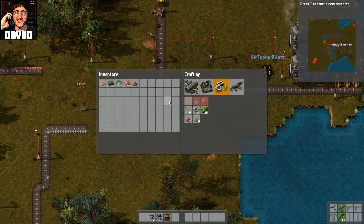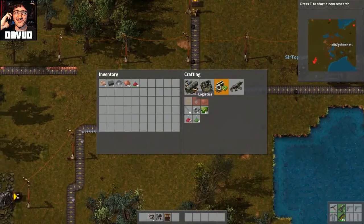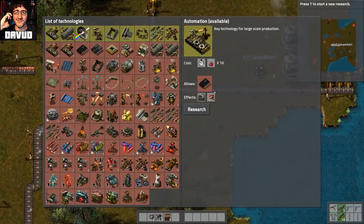Alright, come on. I've got ten research packs, so now I can research... Automation.